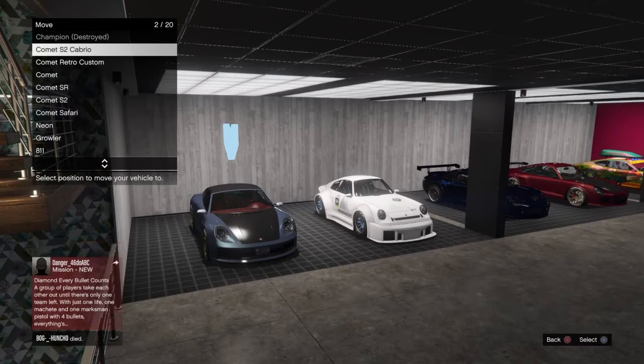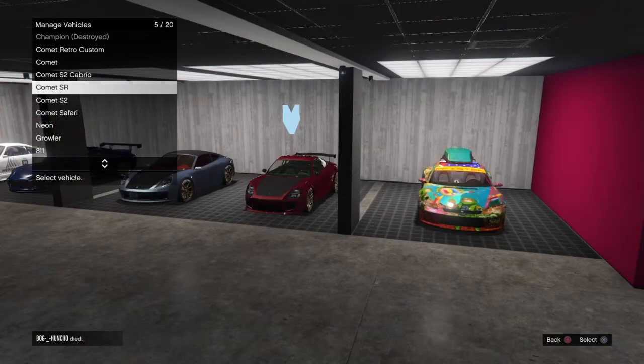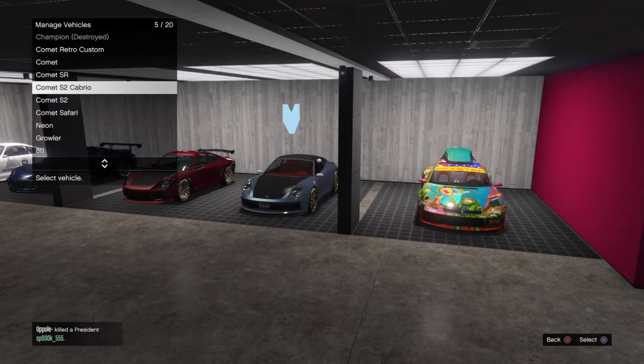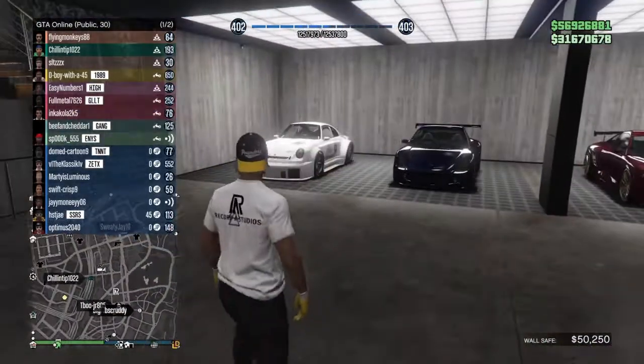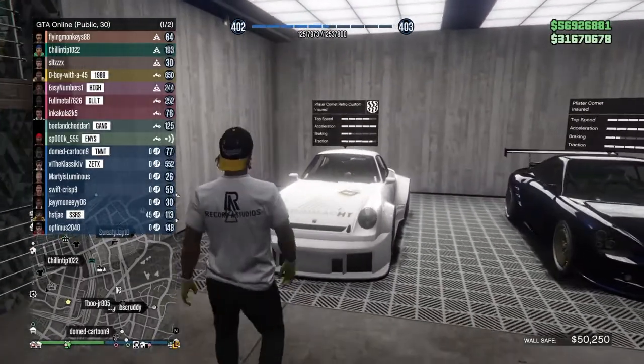Now I got to move these one by one. This is where it's going to be at. We're going to leave it right there. And that's the Porsche collection. Here we go. Let's start over here — let's start with the Comet wall.